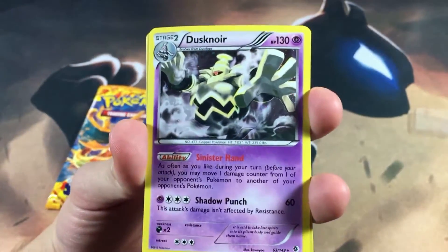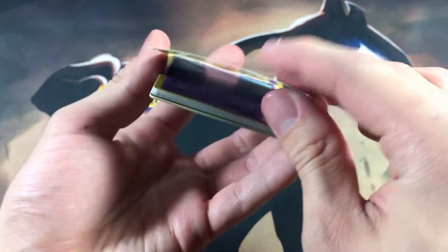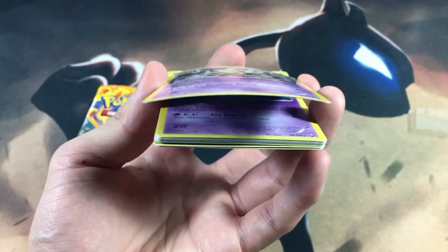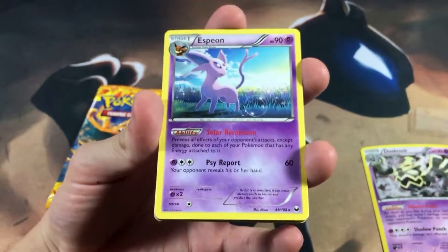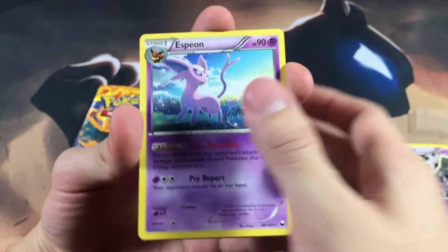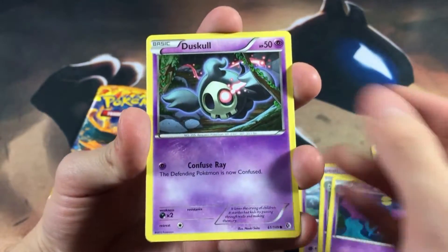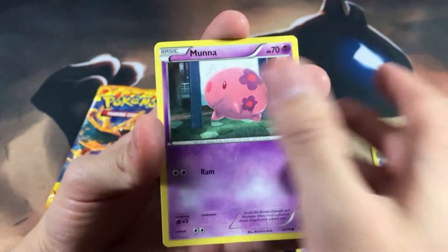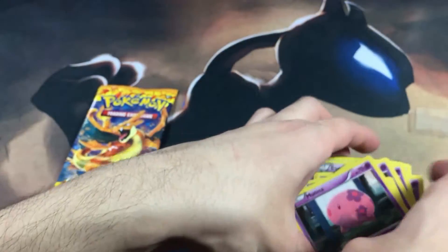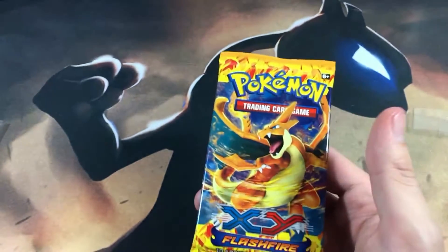Let's go to the Dusknoir side, which is obviously going to be the doper side. Oh, that Dusknoir — Jesus. That is warped so bad right there, I can't even. Hopefully a top loader will fix that. But we got an Espeon, Dusclops, Golbat, Zubat. This is the doper side. This guy is very dope. Litwick as well. Munna is probably my least favorite out of that whole bunch, Espeon being second. Yeah, I said it.